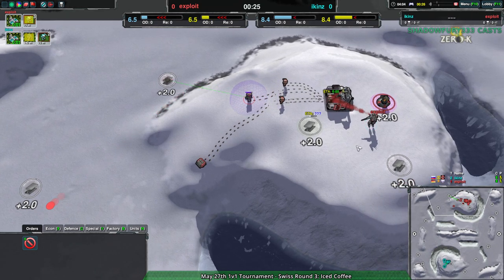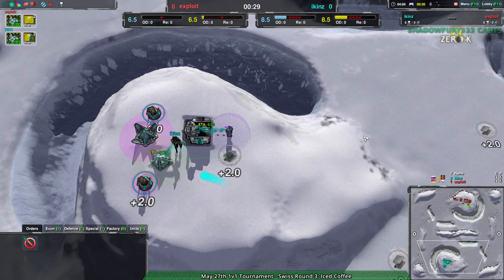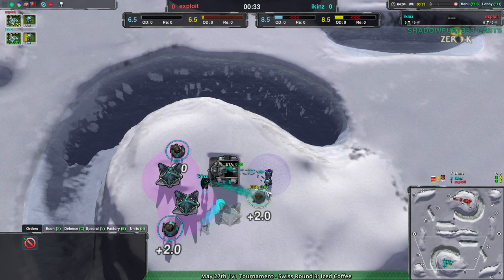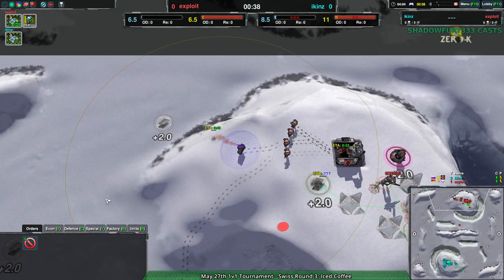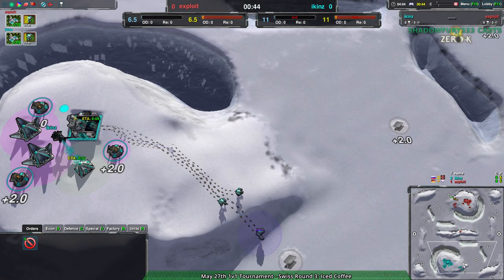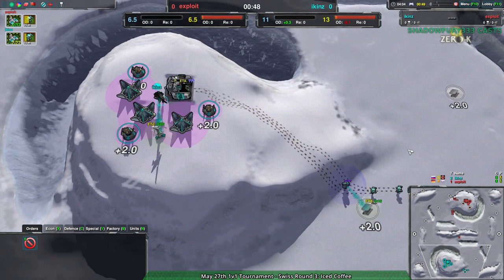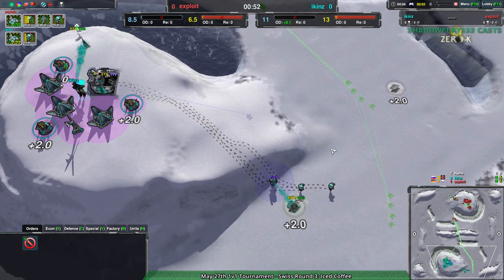Exploit is going for Dirtbag into a couple Bandits, while Icons on the other hand goes for pretty much straight Bandit — that's their entire setup right now. Icons gets a Convict into Bandit, so they want that economy right off the bat. Exploit, on the other hand, is getting a bit more defenses to begin with and then going for a raid of their own, and that raid could just completely wipe out Icons if done right. Icons doesn't have any static defenses in their queue.